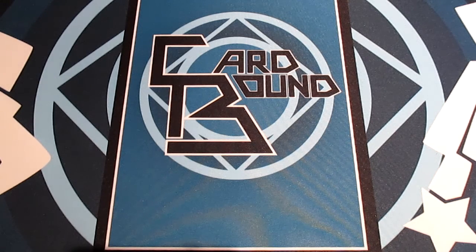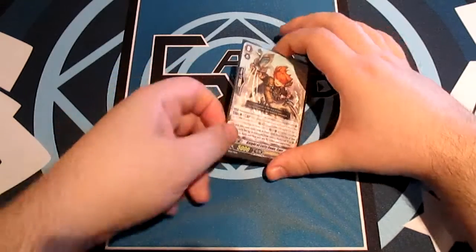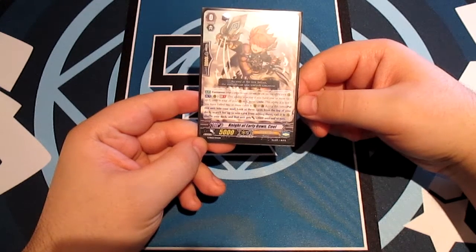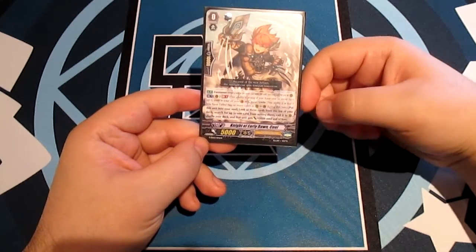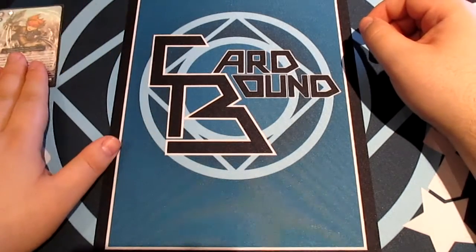Without further ado, we're going to jump straight into it with our starting Vanguard which is Night of Early Dawn. It's a Forerunner with Generation Break 1 and a Unite ability: put this unit into your soul, look at three cards from the top of your deck, search for up to one, call it to the rear, shuffle your deck, and the unit gets +2000 until end of turn.